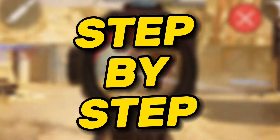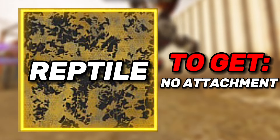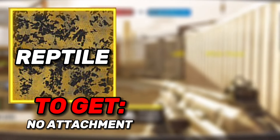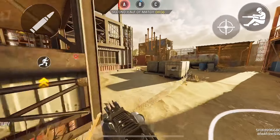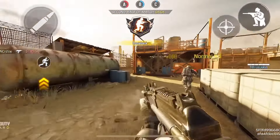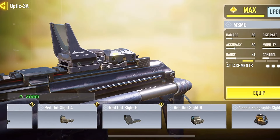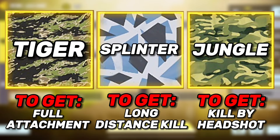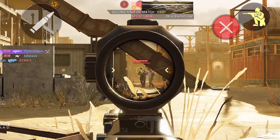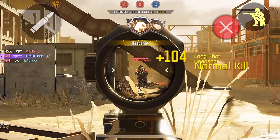Here is the step-by-step on which camo you should start first: the reptile camo should be the first camo you unlock. At the same time, you should unlock the dragon camo by killing enemies with hip fire, since this doesn't require attachments. After unlocking those, equip all the attachments including a scope, then proceed to unlock the tiger, splinter, and jungle camo. I recommend trying to headshot enemies while they are far away so that you can get both the splinter and jungle camo at the same time.